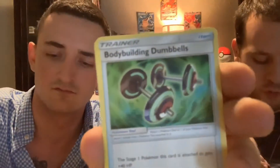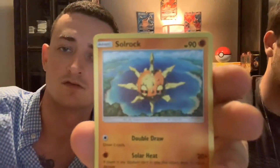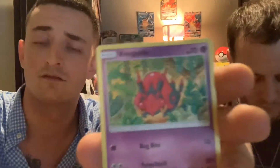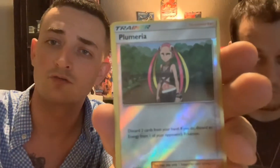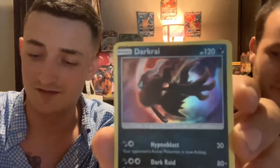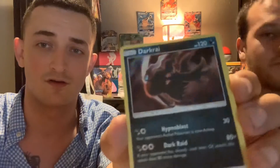Are we feeling lucky? Fairy Energy, Bodybuilding Dumbbells, Simipour, Solrock, Crabrawler, Sneasel, Vaporeon, Horsea, Cutiefly — reverse Plumeria — and Darkrai holographic! Darkrai really likes us as of late — that's all I'm gonna reveal on that one. If you want to know what I'm talking about, go ahead and drop a view on our Hidden Fates pull.